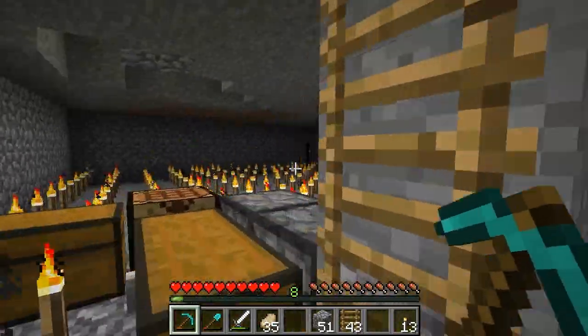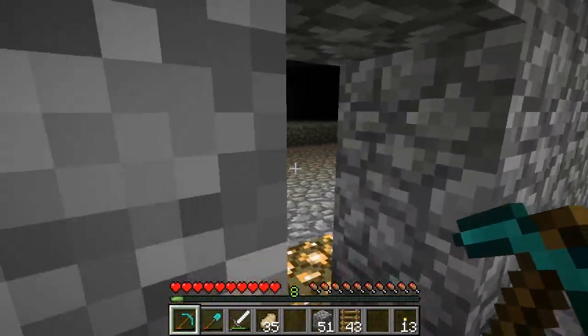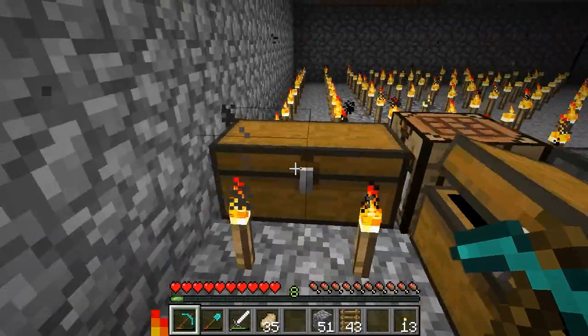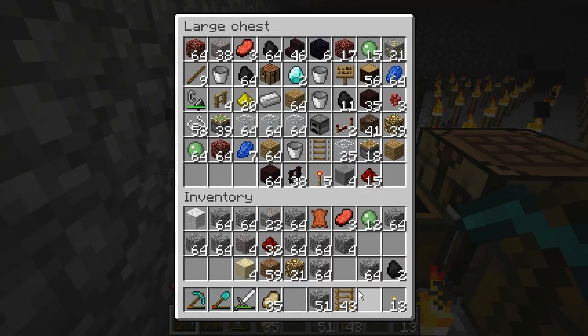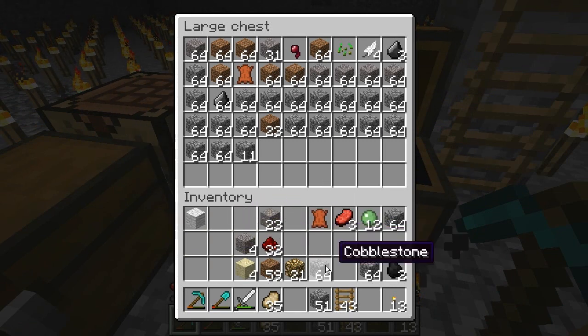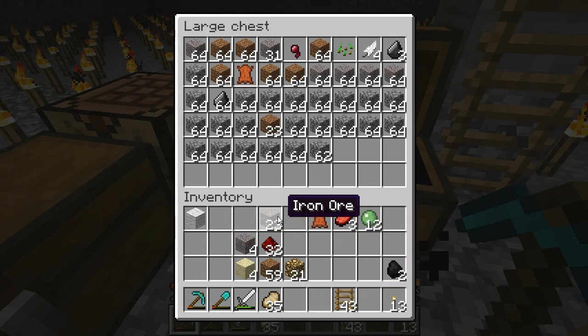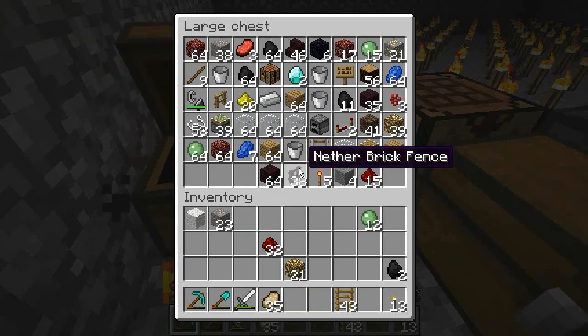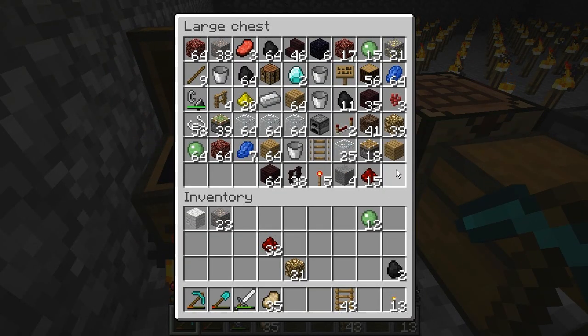Anyway, this episode we're not actually going to do anything with this unless the episode's a bit short. We are actually going to... I know I have a lot in here, so we'll put away all this cobblestone. But yeah, we are going to be making an enchantment room — not even really much making, I haven't got a design or anything, I'm just going with a little idea. I'd like to make some glowstone block thingies, but I don't know if I have the supplies.